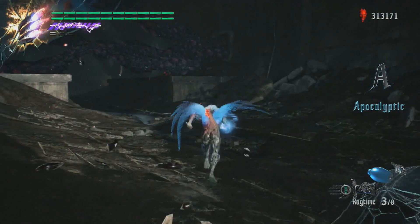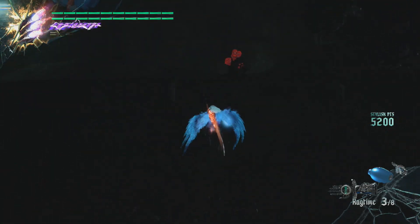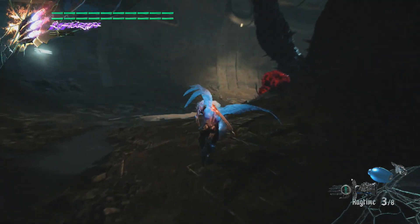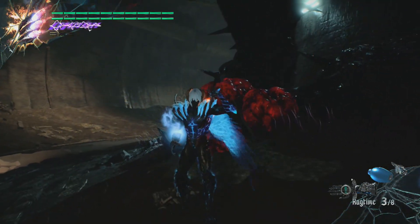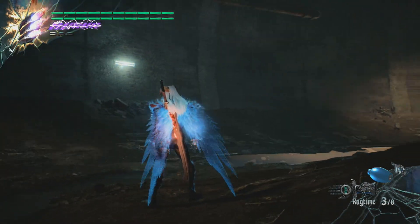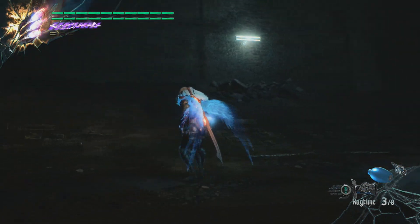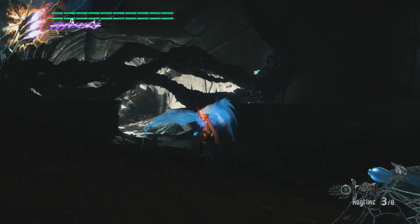I wondered what they meant when they had the Devil Buster Breaker arm as early access. I don't know if they mean early access as in you can use the Devil Buster before you get the Devil Bringer arm. If you look up in the top corner, it's very odd to look at actually. If you look at my health bar, you can see like a reflection of the screen. You can see Nero upside down when I'm walking - you can see the wings flapping back and forth.